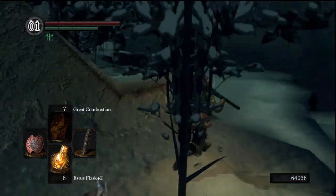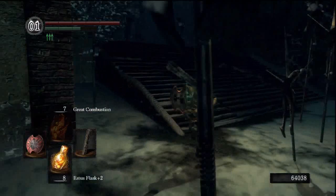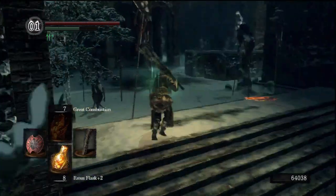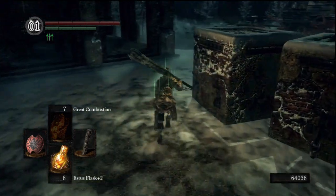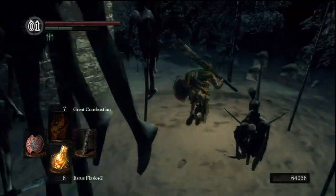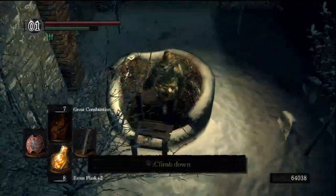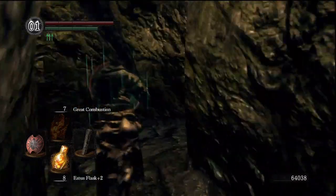What we're actually here for is right behind this thing. This is the pyromancy Acid Surge. I'm gonna just quickly run back to the bonfire and show this thing off. Actually no — I'm gonna go down to the sewers and get the second spell that's over here, which is a bit more difficult to get because this place is extremely maze-like.